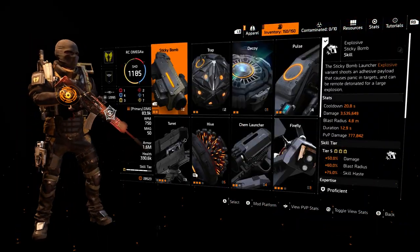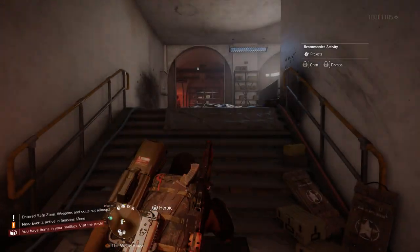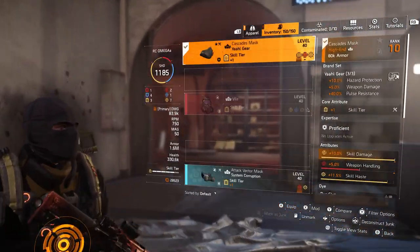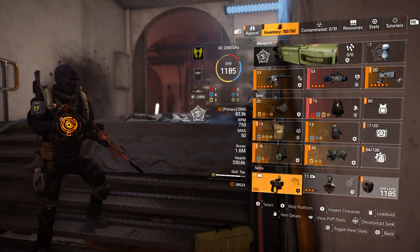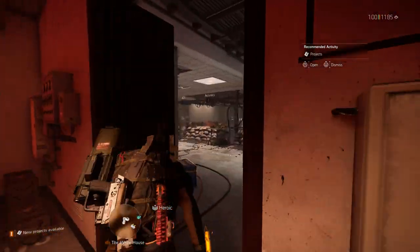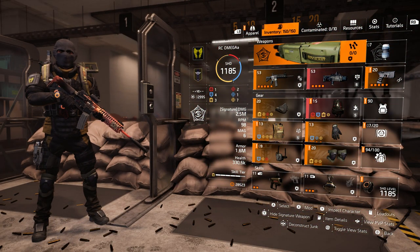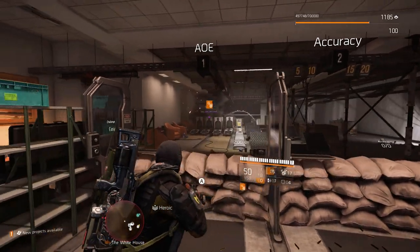Check out my skill haste — let's step out real quick. All right, check this out: 20.8 seconds, 2.9 — and it actually drops down a little further than that. Let me make sure I got the right skill haste in here — this should have the 11.5. Yeah, so it was at 19 seconds at first but right now it's showing something slightly different — 20 seconds on my sticky bomb. Absolutely phenomenal. Now the cool thing about this build is you can use whatever skills work for your gaming style. I decided to go sticky bomb and the hive.